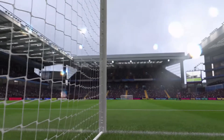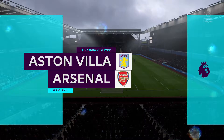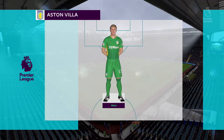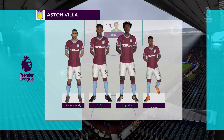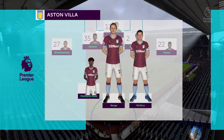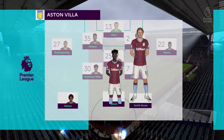Moving to the second game of the episode and it's yet another game against Arsenal - this time at Villa Park. Hopefully we can do better against the Gunners. Horn is in goal, El Mohamedy at right back, Oxford and Zagadu at centre back, Henry out left, Maitland-Niles, Burge and McGinn in the center with Nelson, Weyer and Smith Rowe up front.